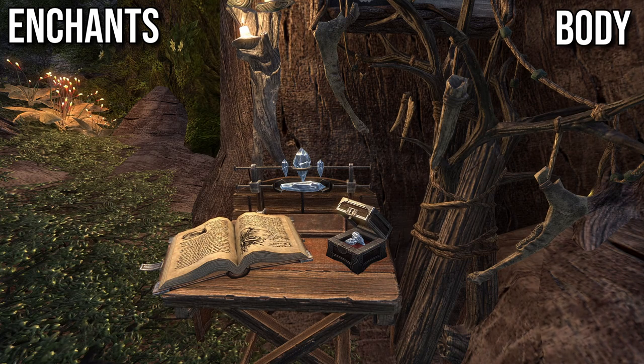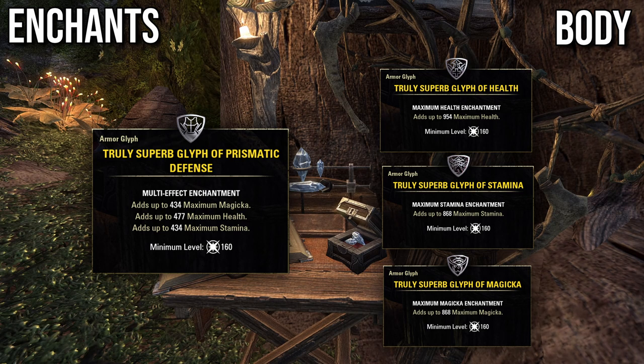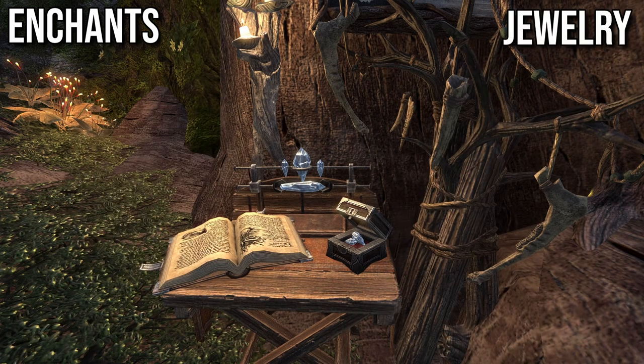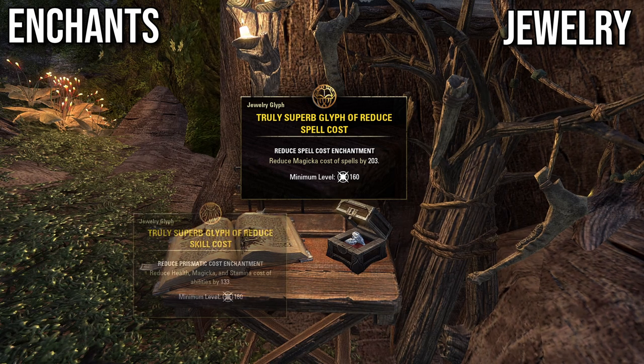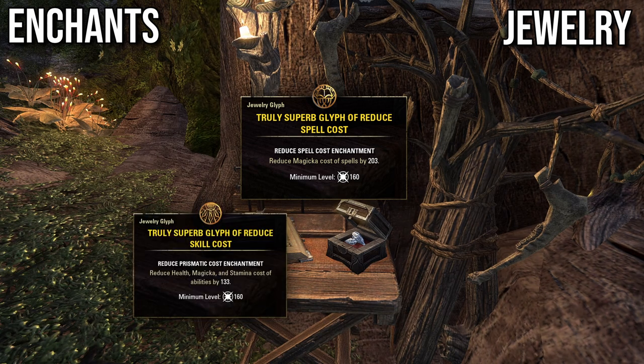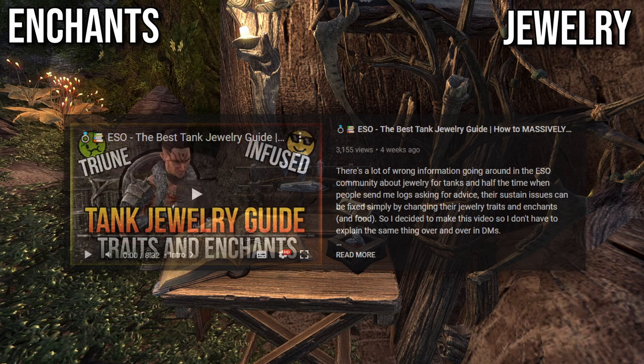Enchants. On body, the best enchant is Prismatic Defense. If you can't afford it, use a mix of Health, Stamina, and Magicka enchants. On jewelry, the best enchant will depend on your skills. Most of the time, I've found Magicka cost reduction to be the most useful, but Tri-cost reduction can be better if you have some stamina skills. If you're a beginner, you can also use a single block cost reduction enchant.